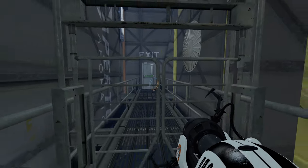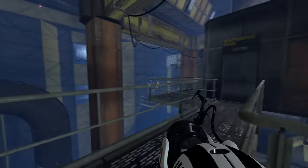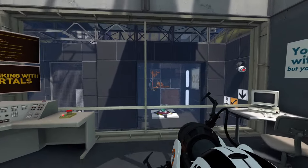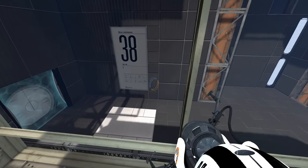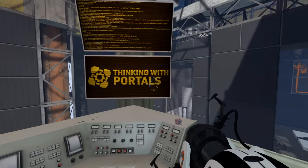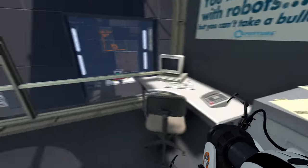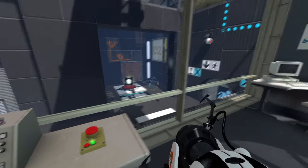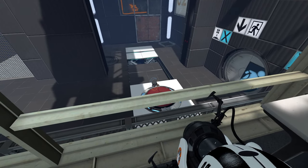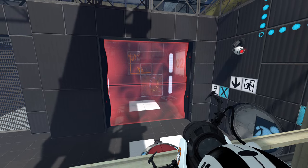What was the ceiling panel even for? Okay — looping — so we're gonna do some sort of loop. Since we're not going to get to go to the exit for now, we can only go this way up into the observation room above, which has the world's cleanest glass. I wish I could get my windows that clean. There's a gigantic button, a Thinking With Portals easter egg, and that's it up here. Let's press the giant button.